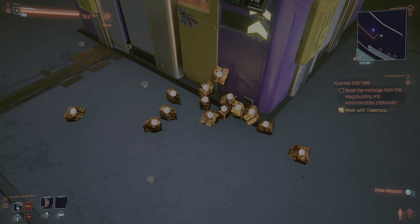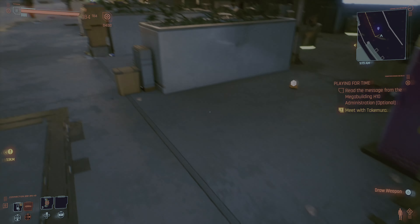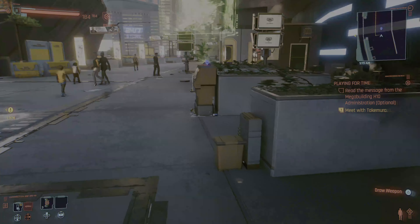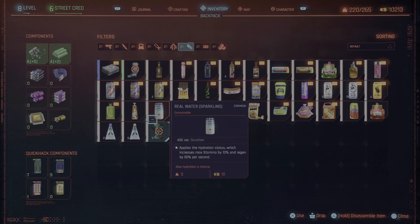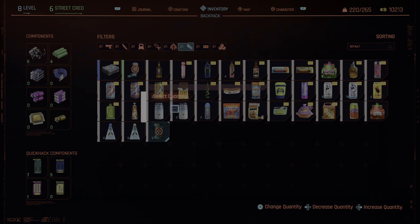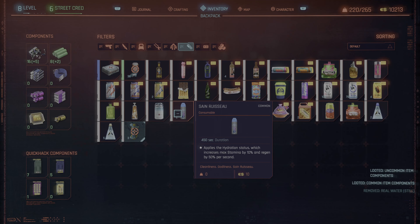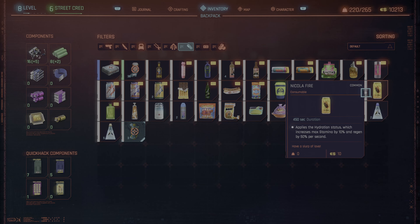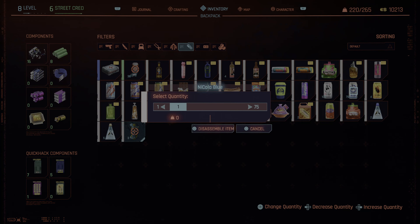Every time the bottom floor runs out of stock, you go up to the second area and get all of those. Then you can go back again to the bottom floor in city center and they will be restocked. You don't have to do any type of loading or leave the area at all. You can keep going back and forth between the second floor and the bottom floor as many times as you want.